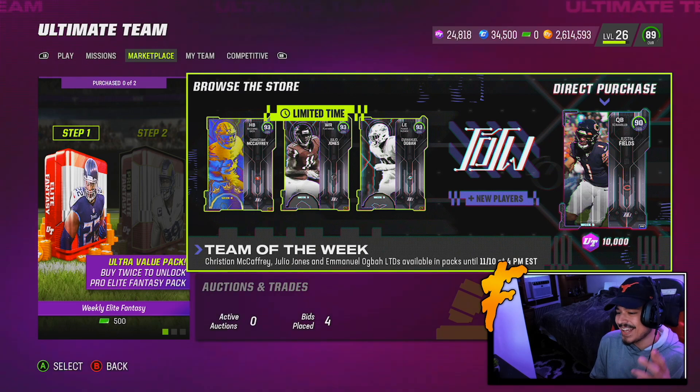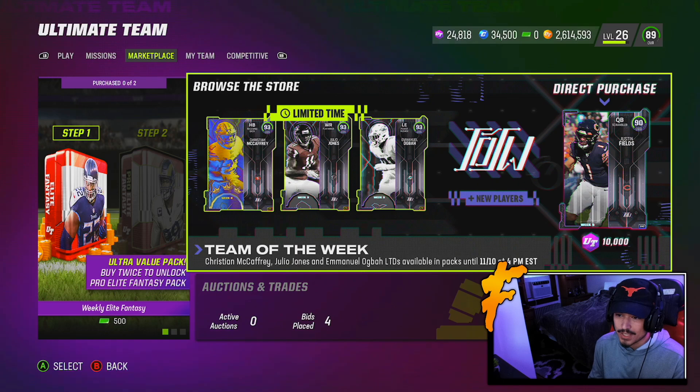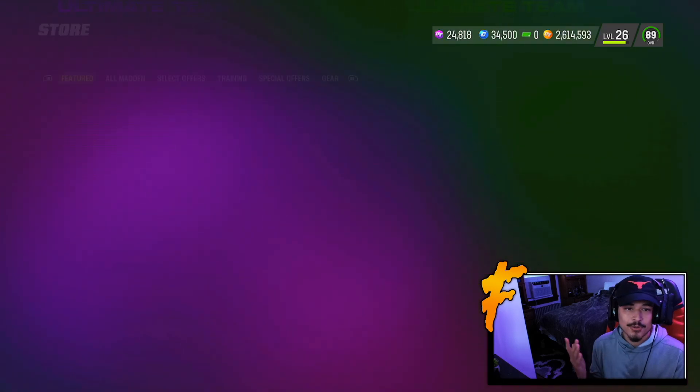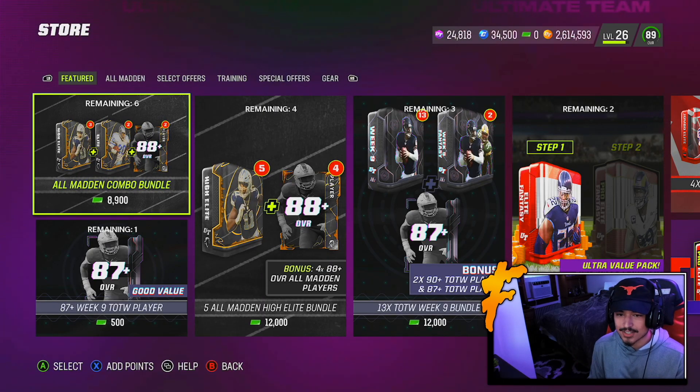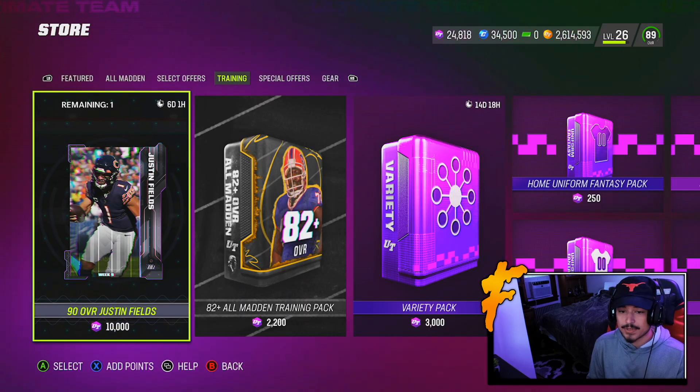What's going on guys? Today we have a unique gameplay — we're looking at the brand new Justin Fields and the brand new Matthew Berry Player of the Week Sauce Gardner. Both cards get slight upgrades, but honestly I think both cards are pretty solid at their positions.